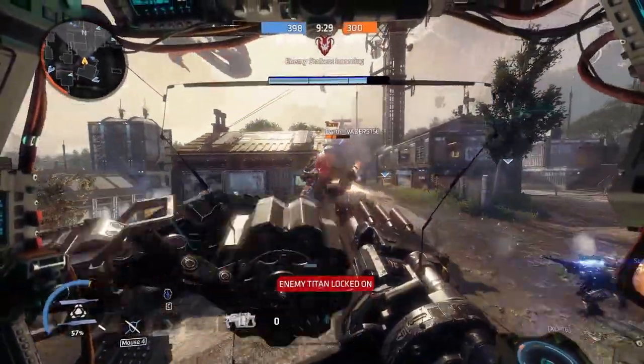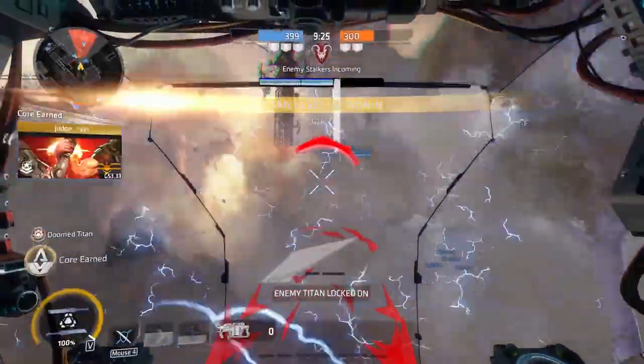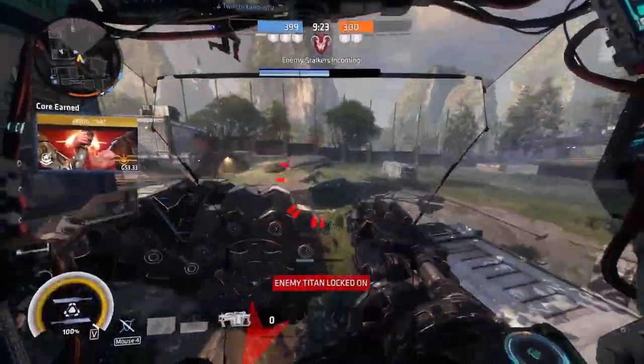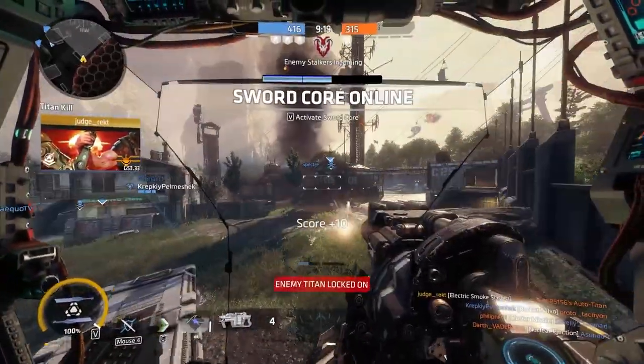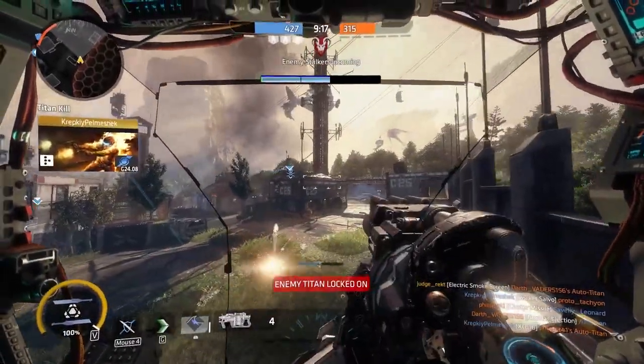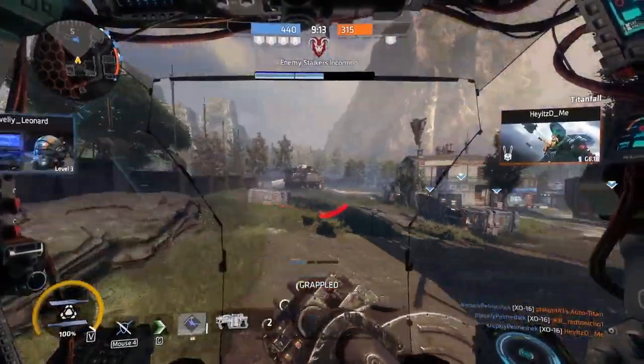We start with the big one. Mastering this technique will separate the good from the bad Ronin pilots. You can avoid the damage from someone pulling out a battery from your Titan by phasing. The enemy will simply jump off your Titan with a new battery for him, but you will not take any damage. Get the timing down on this one — it is an essential move every Ronin main should learn.